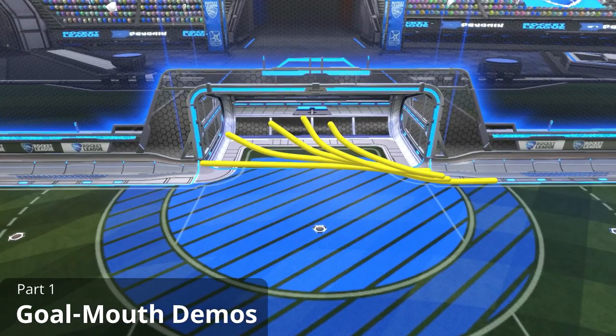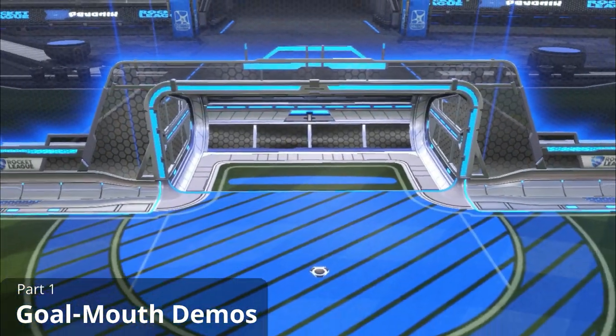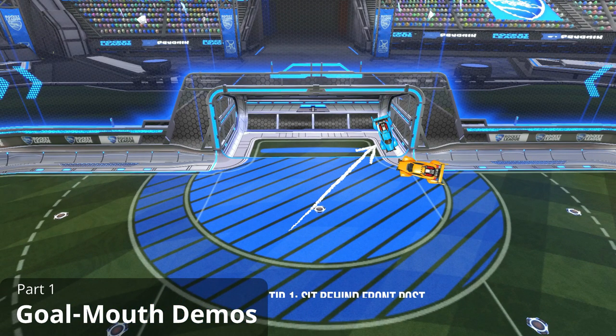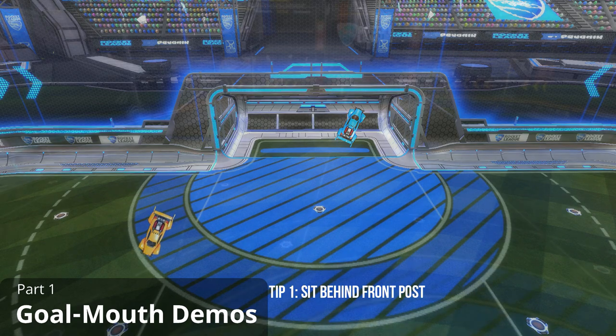As you can see, the area just behind front post is the only area not accessible to the orange player while he's going supersonic. Which means that if we want to avoid a demo we should be there, behind front post. Keep in mind that this position does still leave you open to getting bumped, because the orange player could just slow down, turn and bump you. But that just takes them out of the game for a little bit too long to make it a viable strategy in most cases.